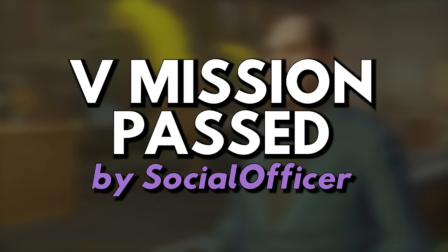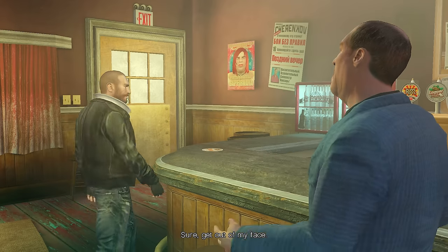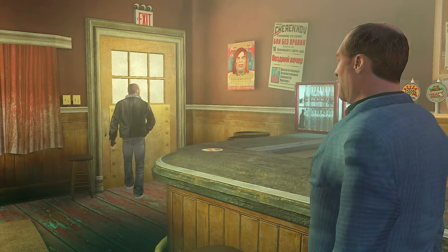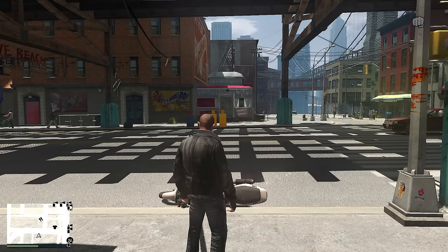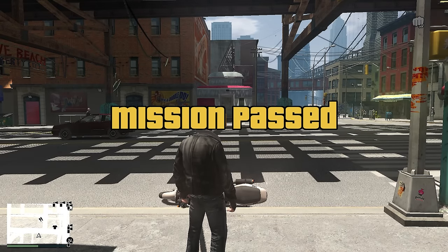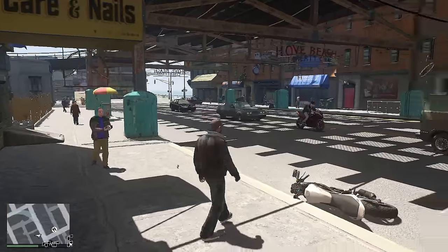Mod number nine: GTA 5 Style Mission Pass Screen by Social Officer. This mod essentially splashes the mission pass text from GTA 5 on your screen upon completing a mission, side quest, or stunt jump in GTA 4. The sounds for this are separate, so the links for the mod and the sounds are in the description below.